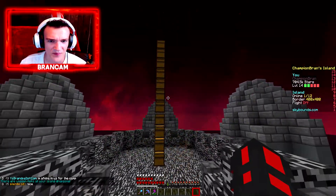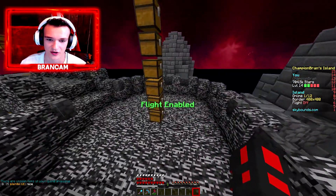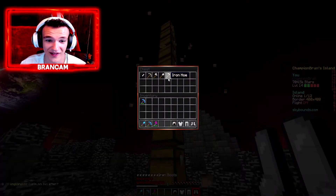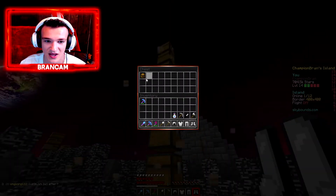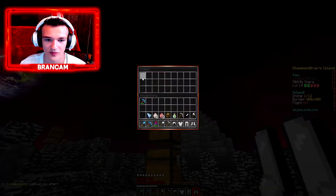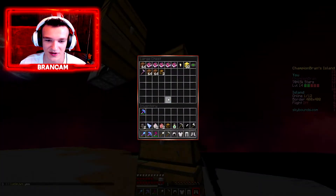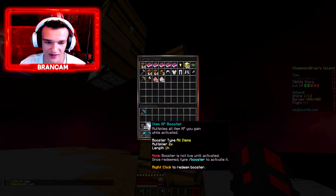Holy crap! Apparently we got a little bit more than just a few things here. So we're going to start at the bottom. We got some Iron Armor — that's pretty useless — and some more Iron Gear. We got some Challenge XP, a Name Fragment Crate which is pretty cool, an Item XP Booster, and some more Spawn Eggs. We just got a ton of stuff right there. I did not expect to get that much — most of it was crap, but yeah that's pretty cool.